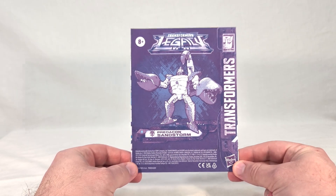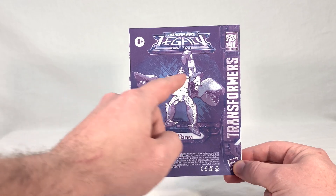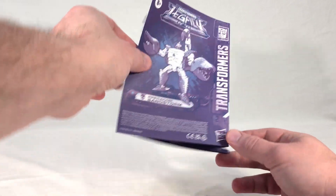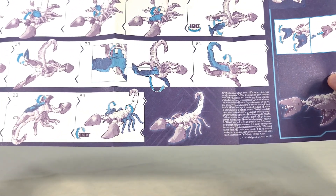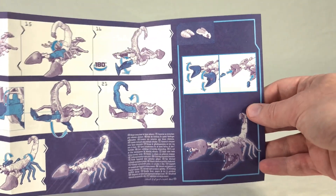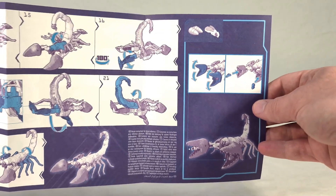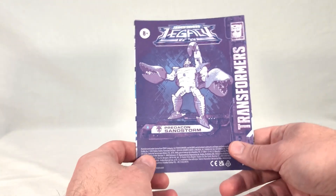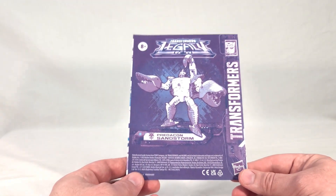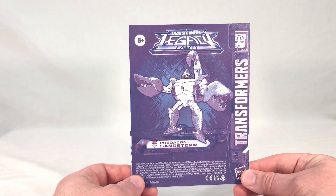Now we see our instruction book for Sandstorm. You get his name, logos, all that. You can see an updated render with the new head. It shows you how to store his accessories inside of his claws, and then it just goes straight to the transformation. On the back we get the fully fleshed out scorpion, and then the same storage shown in robot mode. It's a fairly simple toy — not too many gimmicks. All his accessories just hide inside his claws, but if you need instructions, he's got you covered.